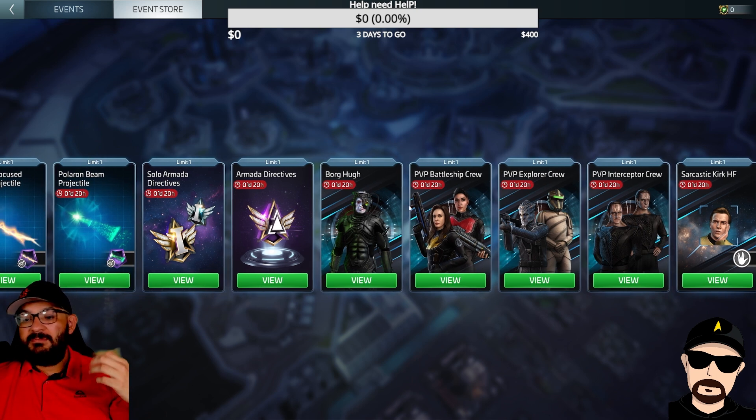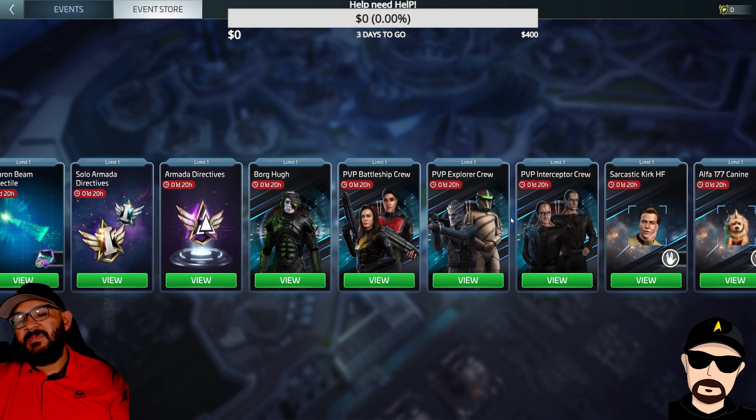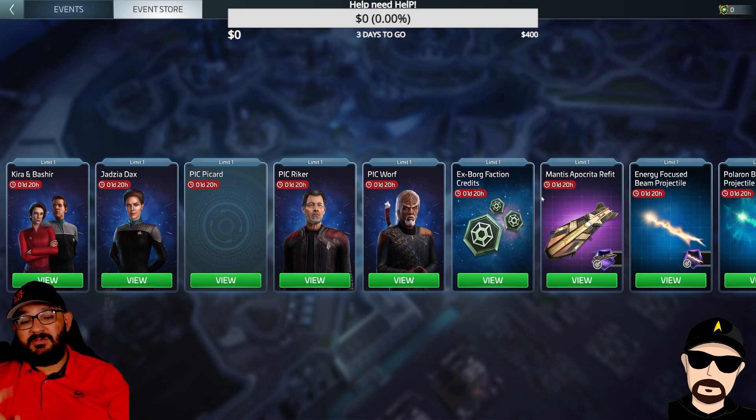If you guys haven't seen my Amalgam video, that's why I'm going for the projectiles — please go check it out, it gives you an explanation on the Amalgam refinery update. Besides that, for PvP crews: stay away from the morale crew, they're not that great. You'd want to look at Cardassians and Strike Team — those are two you want to look at. The Battleship Strike Team is going to be your far best out of those.